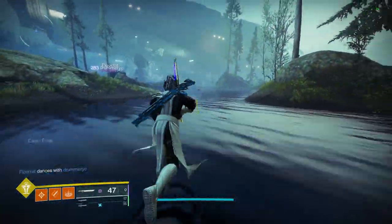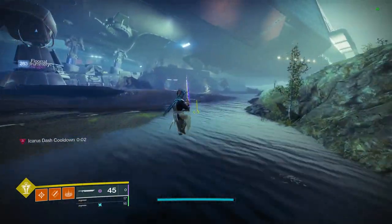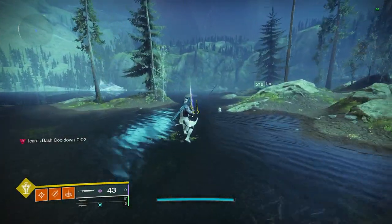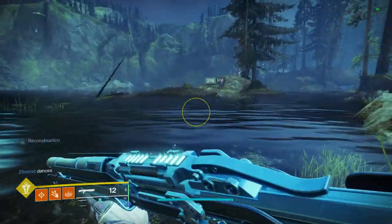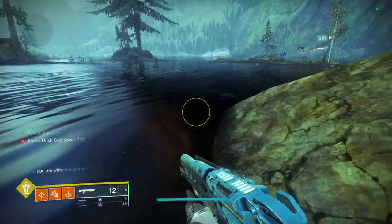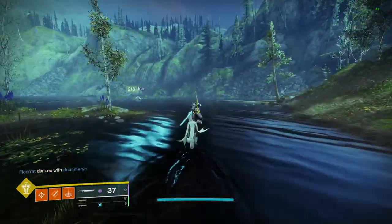The only other important thing for this tech is that you need to be close to the ground for it to work, which is why we light attack immediately after jumping. On top of this, doing the tech in water for whatever reason makes it much easier, so heading down to the EDZ where there are tons of places to practice and rally for full heavy ammo is recommended. The game might recognize being closer to the ground in spots where there is water, making it easier to pull off.